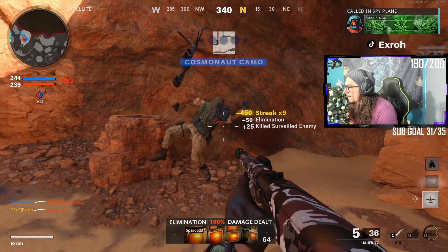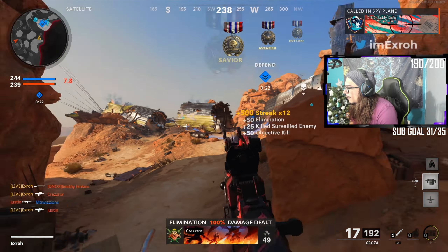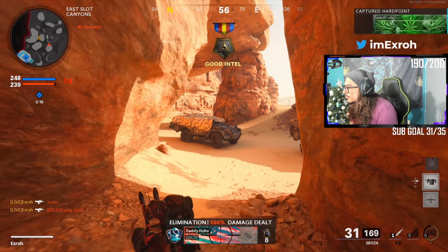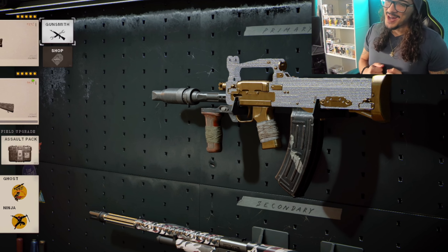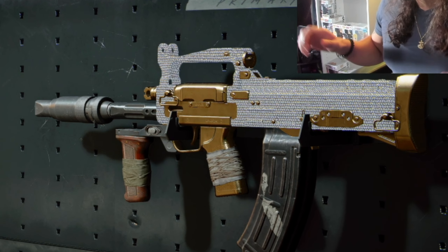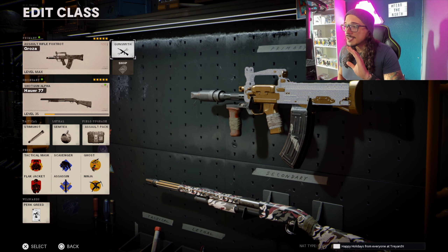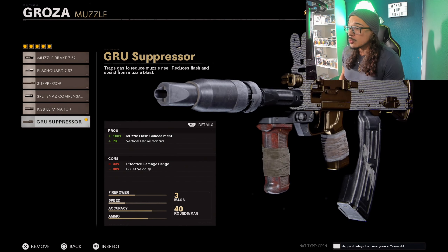But before I jump into that, I'm gonna show you guys my blueprint and what class I'm using that got me the nuclear on Satellite. This is the Diamond Groza — you guys already know I had the flag. Nice and clean. Let's jump right into all the attachments and stuff. Use this because it works — don't sleep on the Groza, the Groza is crazy.